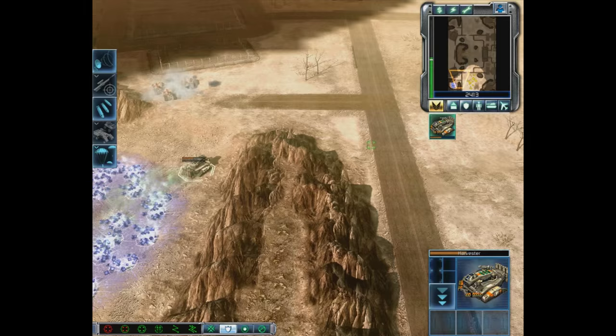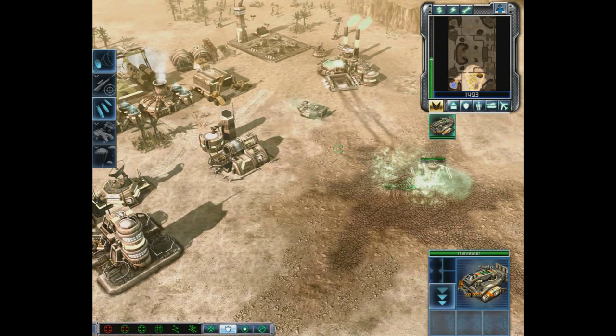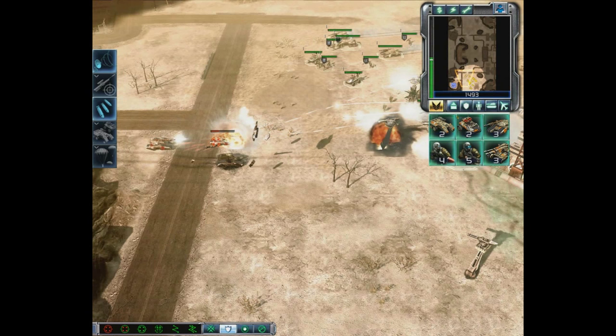It's very important you defend your economic line, especially your Harvesters — they have a very tiny, weak machine gun. I'm just going to move them away until I can deal with the enemy. Our Mammoth Tanks have just come off the assembly line and will do quick work. In addition to our army, I'm moving them over to deal with these Predator Tanks.